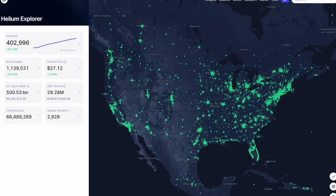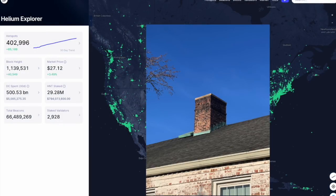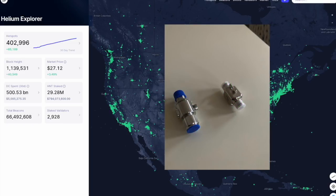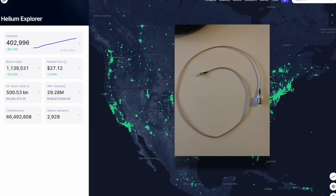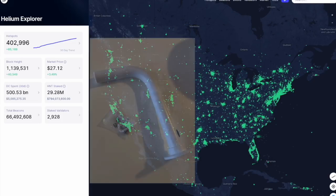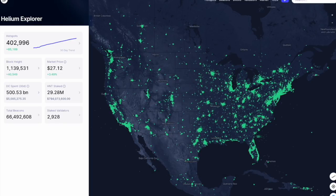This is the first video in a series that will outline every step for upgrading your helium miner setup. Mine will be going from my first story window with the standard antenna to the chimney on top of my roof with an upgraded 5.8 dBi rack antenna. After ordering the wrong items numerous times and changing the entire setup at the last minute, I have finally got all the planning done and the hardware I need. I have certainly learned from my mistakes and hope you will too.